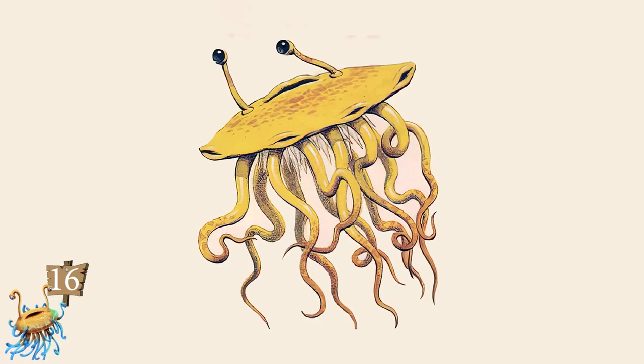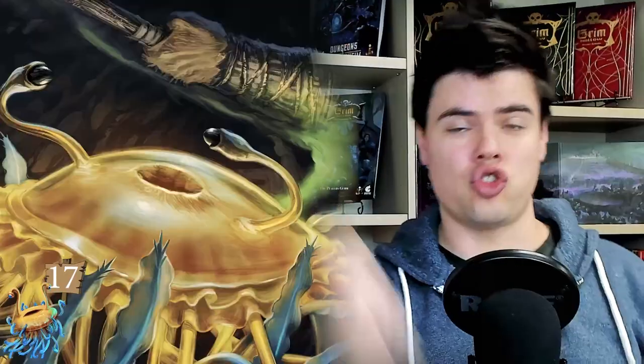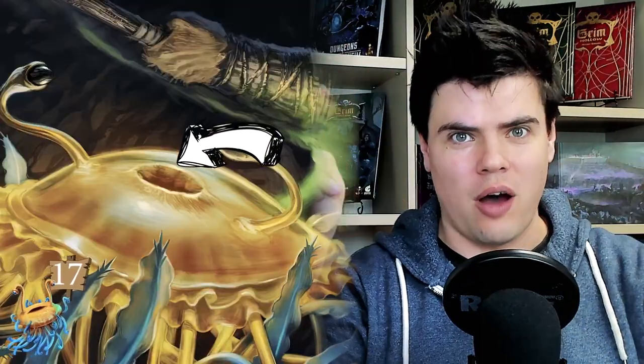Admittedly, there's not a deep well of lore to draw on for the Flumph, because the Flumph is not a creature that has been featured throughout human mythology like dragons and vampires and ghosts. You basically just need to read back on some earlier editions of D&D. The Flumph dates back to AD&D days when it was featured in the Fiend Folio, and what lore there is, admittedly, is kind of cool.